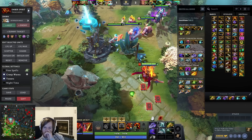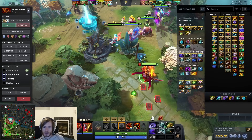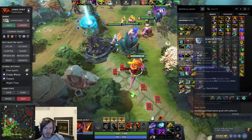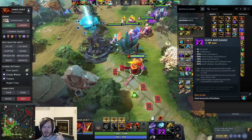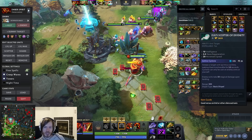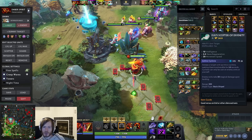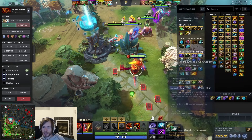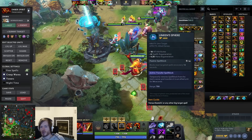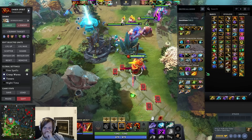We don't live in a perfect world - almost always before finishing those core items, you'll need to get Kaya and Sange because they buffed it. It's very good against lots of lockdown, the 25% status resistance is great, and it's cheaper now. Or if they have Silences or Roots - something like Orchid, Naga, or Troll - you're going to need Eul's Scepter. And if they have Duel or Doom, buy Linken's Sphere every single game.